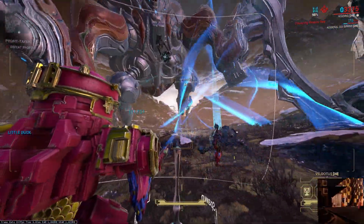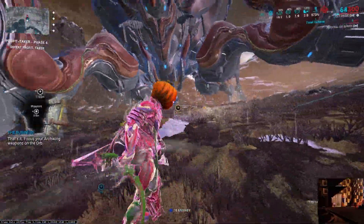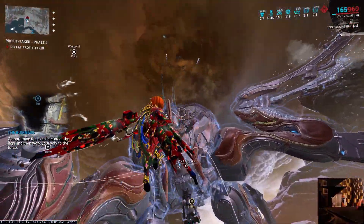There she is. That's it. Focus your Arquing weapons on the orb. Compromise the exoskeleton of the legs and then work your way to the torso.